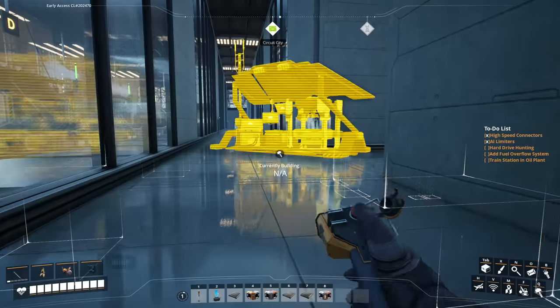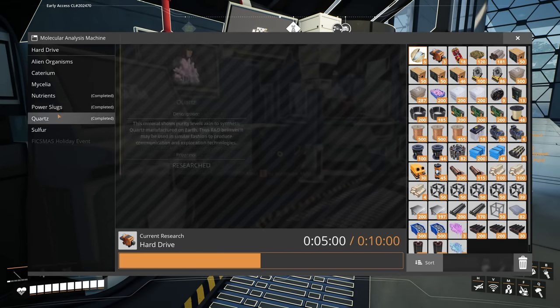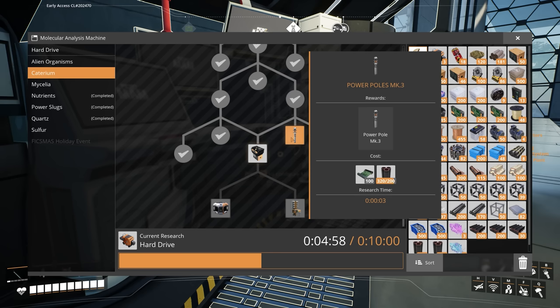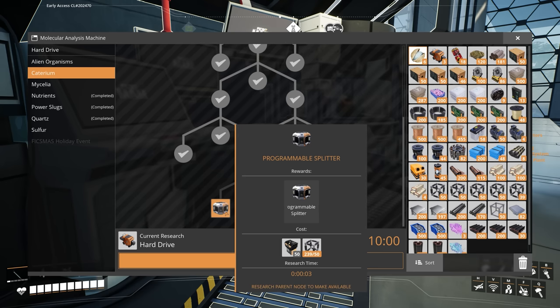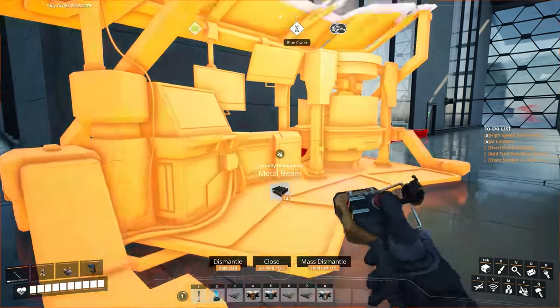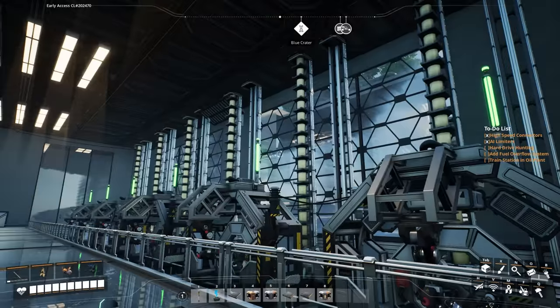Let me check the M.A.M. — still five minutes to go on that one. In the Caterium chain, I needed 100 for Power Pole Mark III — not quite yet, but probably by end of this episode. I needed 50 AI limiters and 50 high speed connectors for the next milestone — I have the high speed connectors now. If we make some supercomputers we can access programmable splitters, which I'm going to need for the Hyper Forge I talked about in the previous episode. That Hyper Forge is going to be so much easier with blueprints too, so I'll be holding off and definitely going into experimental for that.